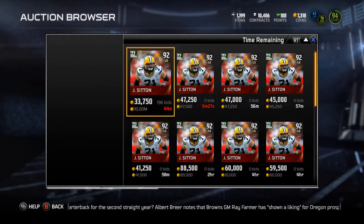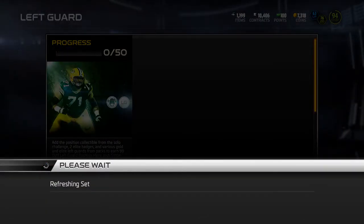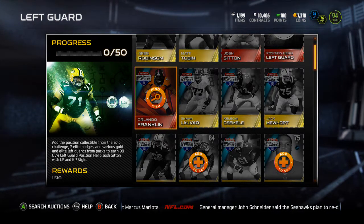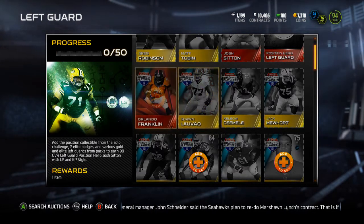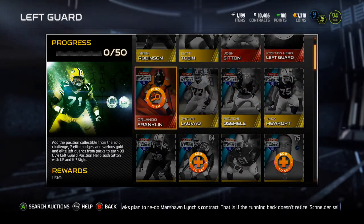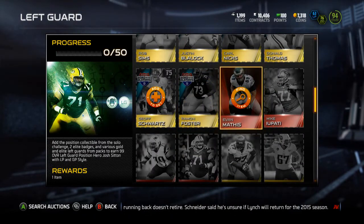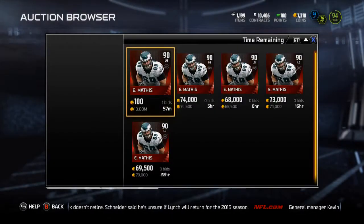The left guard reward is Josh Sittin — his Football Outsiders card is going for about 41k. I actually pulled the Orlando Franklin out of a pack. I was opening All-Pros with my friend using coins — he gave me 25k to open one with him, I pulled the Orlando Franklin, sold it, and opened some more packs. I was trying to get legacy collectibles out of them but just got common stuff.